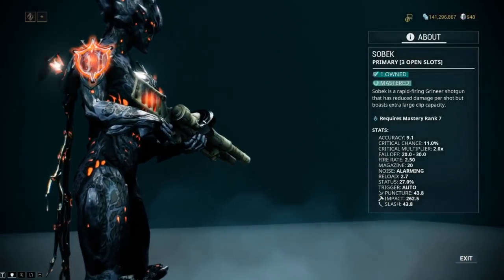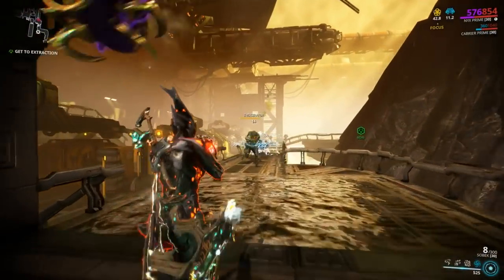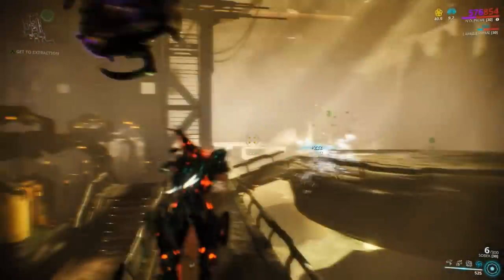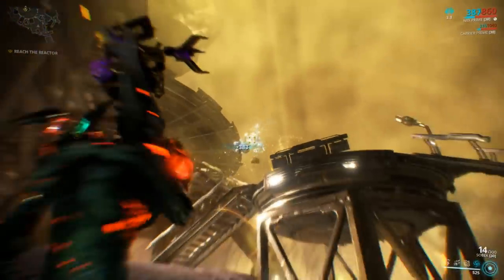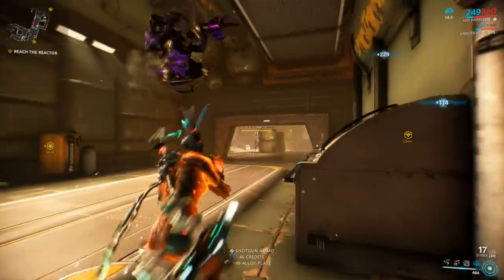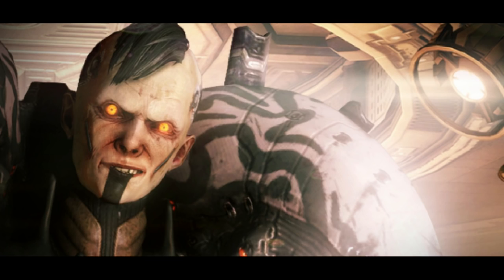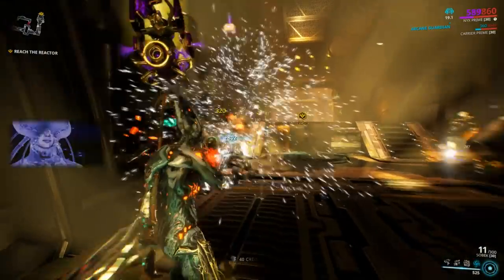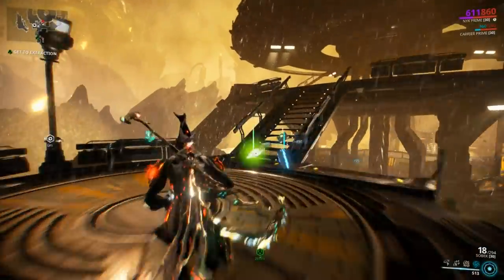Here is a Grineer weapon that does not happen to be ugly. At base, the Sobek is pretty underwhelming, even with the syndicate mod. There exists, however, a mod called Acid Shells which completely changes the game for this weapon — you can get it from Nightwave. Acid Shells turns this shotgun into a murder stick that loves a crowd and does a great job of taking them out when used properly.